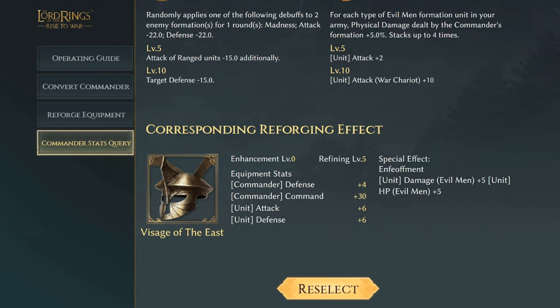Kiran's Visage of the East has effects of commander defense of four, commander command 30, and unit attack and defense of plus six. The special effect — I can't even pronounce this word, maybe 'inefflement' — gives unit damage of evil men plus five, and unit HP of evil men plus five. So that's going to work really well with evil men.